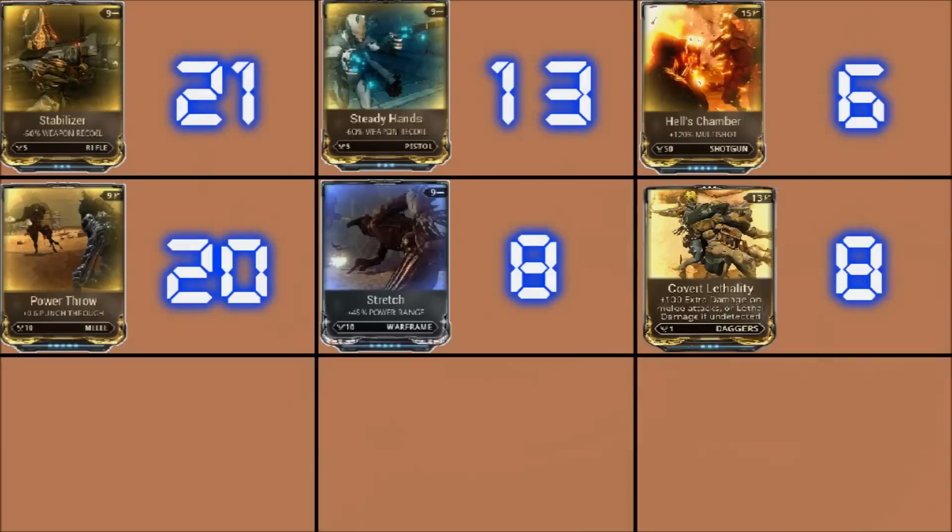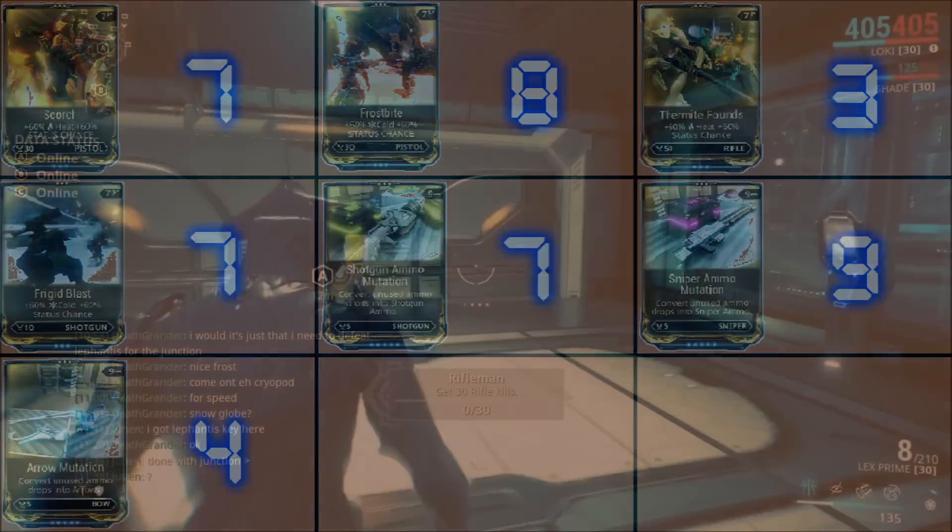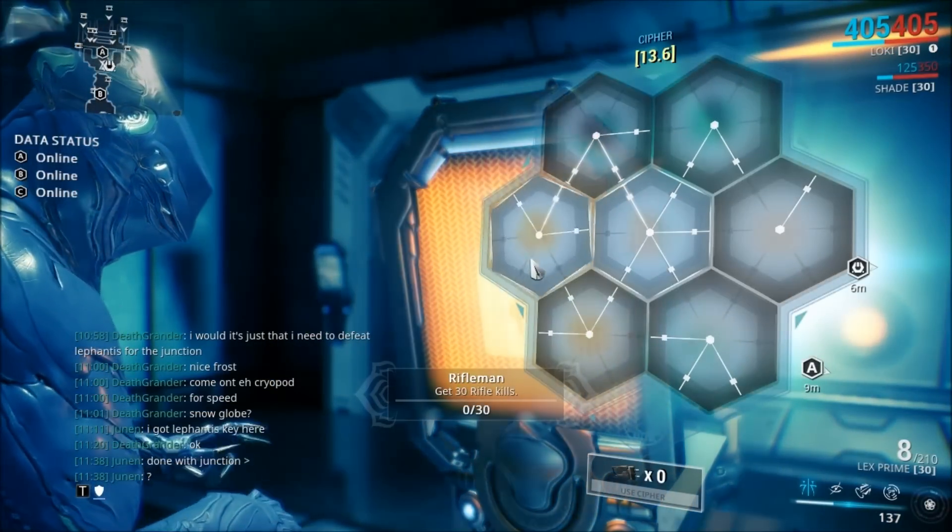First, let's check out the mods I got. I got 21 Stabilizer mods, 13 Steady Hands, six Hell's Chambers, 20 Power Throws, eight Stretches, eight Covert Lethalities, seven Scorches, eight Frostbites, three Thermite Rounds, seven Frigid Blasts, seven Shotgun Ammo Mutations, nine Sniper Ammo Mutations, and four Arrow Mutations.